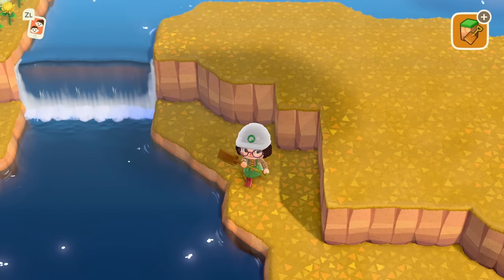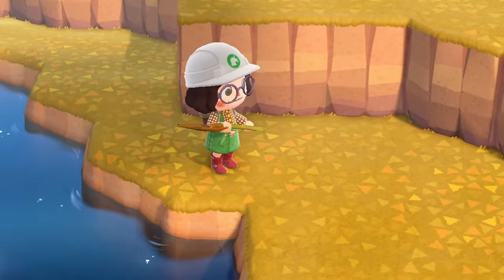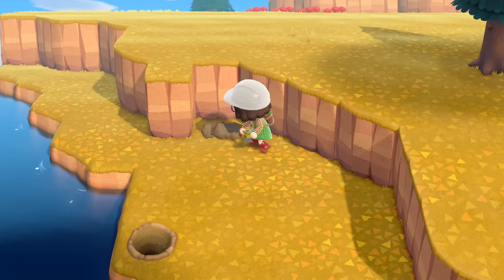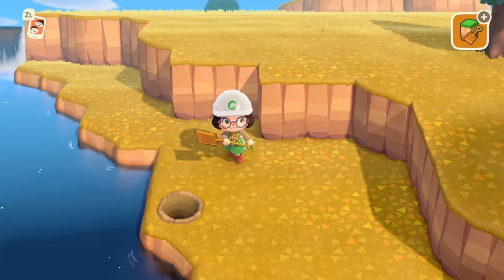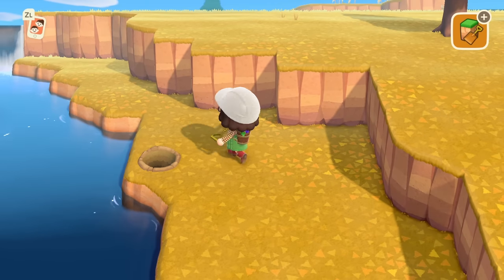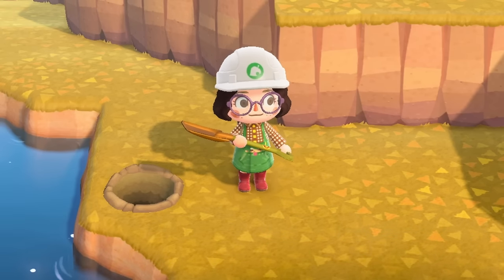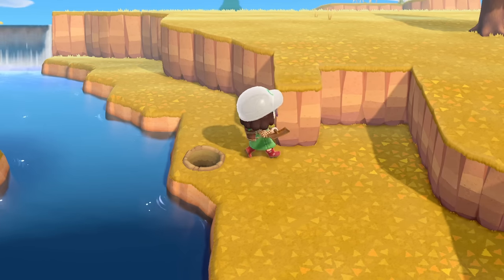Feels nice to be doing all of the hard work on this island while my actual villagers do who knows what. Who even knows what they do all day? None of them have jobs, none of them do anything on this island. Timmy and Tommy work — they work all day. Isabelle's in the office all day. Tom Nook dealing with legal stuff, permits — everything. He's on top of it. I don't know why he let Redd do the accounting. That seems kind of counterintuitive but I'm not one to question his methods.